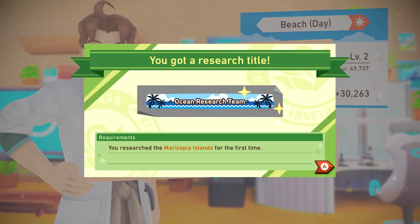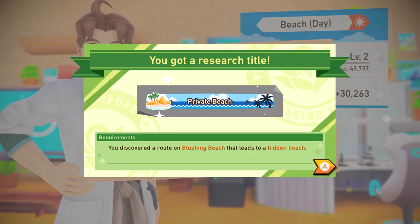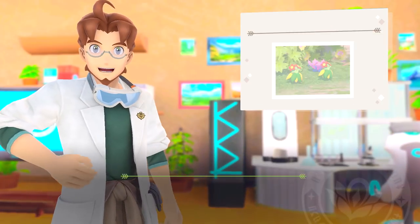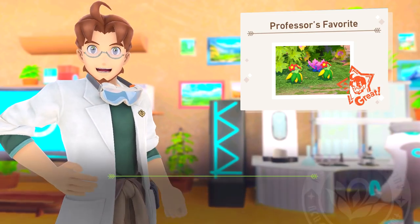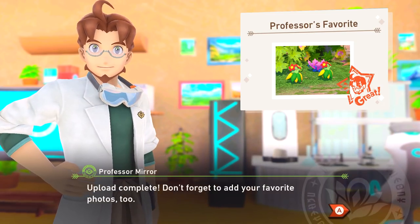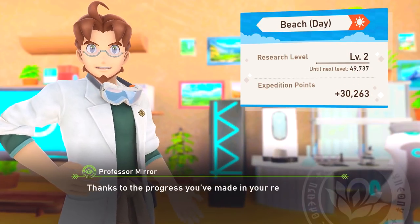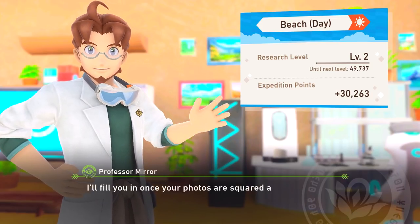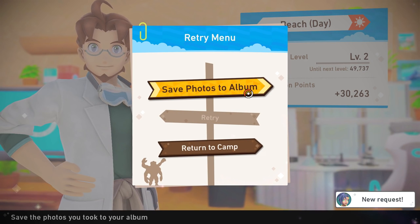We've got Ocean Research Team — you searched the Maricopia Islands for the first time. Now we've got Private Beach, Type Electric for our stickers. This photo is excellent — I'll upload it for everyone to see. Upload complete. Thanks to the progress you've made on your research, I've got something to report. So I'm guessing that means nighttime has been opened up, but I guess we'll find out together.